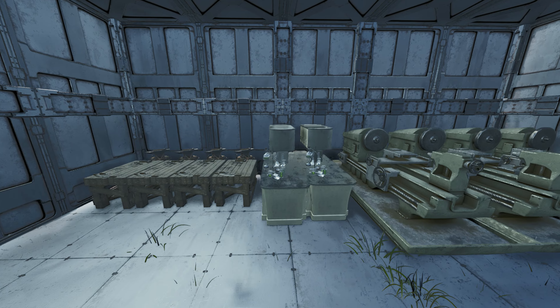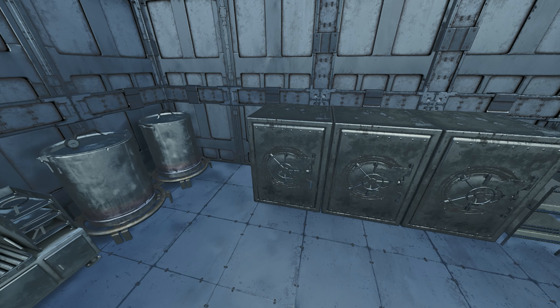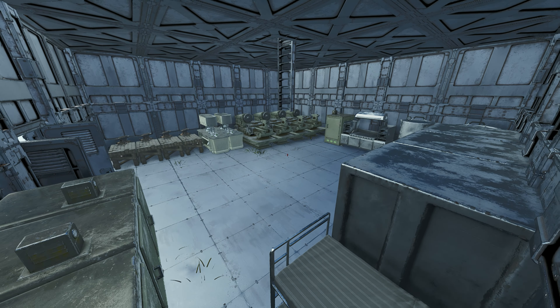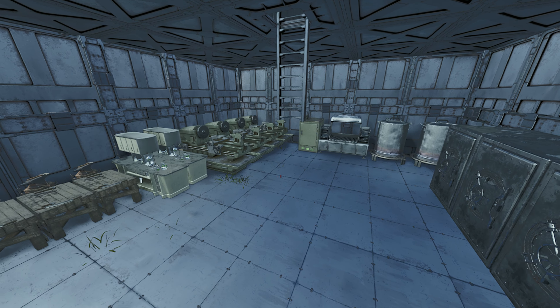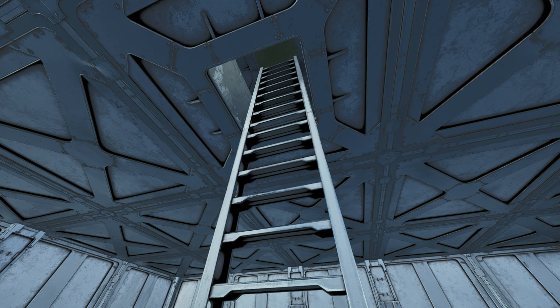Coming inside, as you can see over here, we have 4 Smithies, 2 Chem Benches, and 4 Fabricators right there. We also have a grill, an Indy Cooker, and a refrigerator next to it. We have a couple vaults down here and some more refrigerators in the corner. It's a nice, open plan, which is super nice if you have a bigger tribe. You can add more Fabricators if you really want to - I feel like 4 is pretty decent for a smaller tribe of about 6 players.